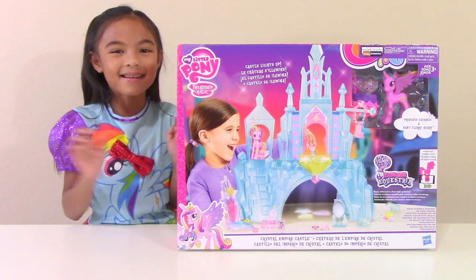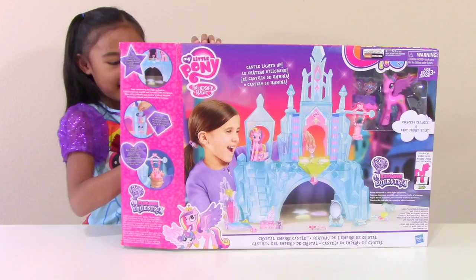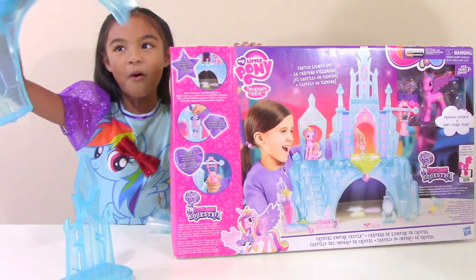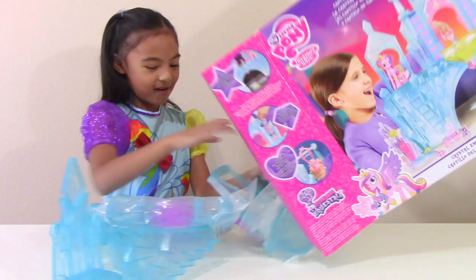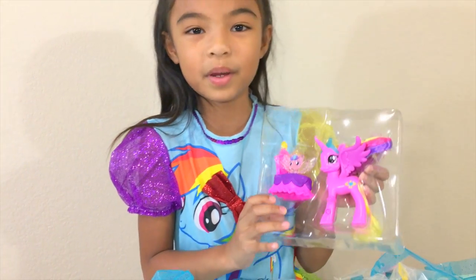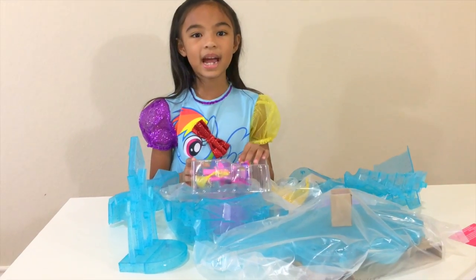Wow! Let's open it! Oh my, look at this! This is like a light balloon — oh my, what? Look at this! Whoa! It comes with Princess Cadance and Baby Flurry Heart. Look at her pet — it also has wings! Let's assemble the castle.